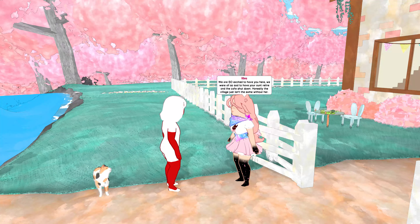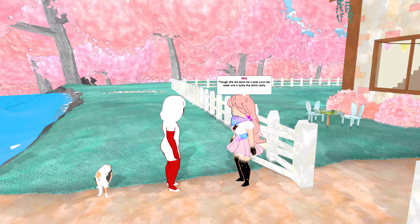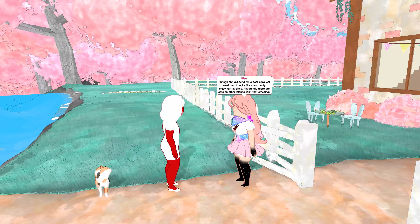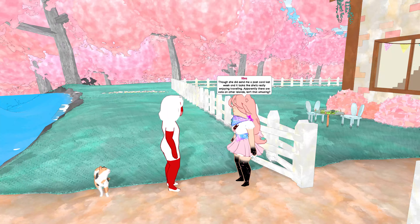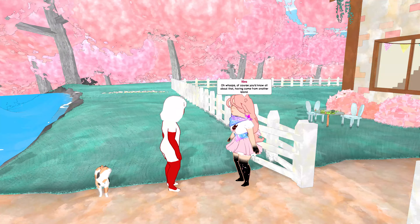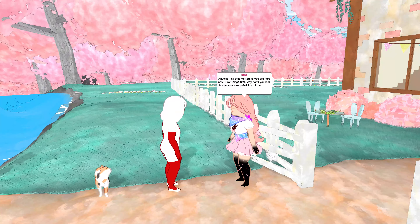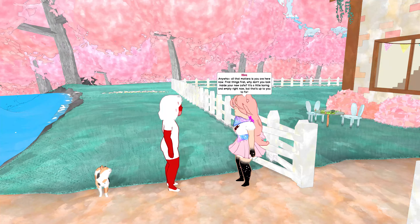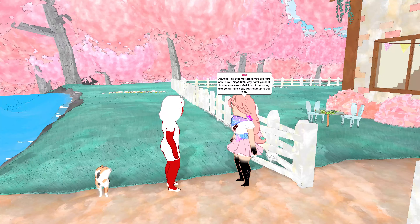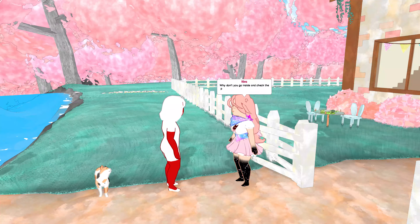Kiva says 'oh my gosh' — I guess because of my color and the beard. Welcome to Heart Village, I'm Kiva, the mayor of this little village. We are so excited to have you here. We are all so sad to have your aunt retire and the coffee shop shut down. Honestly the village just isn't the same without her. Though she did send me a postcard last week and it looks like she's really enjoying traveling. Apparently there are cats on other islands — isn't that amazing? Of course you know all that, having come from another island.